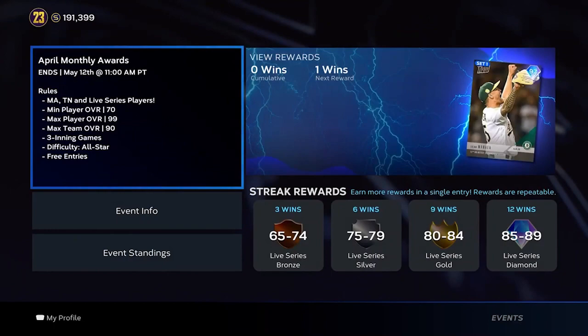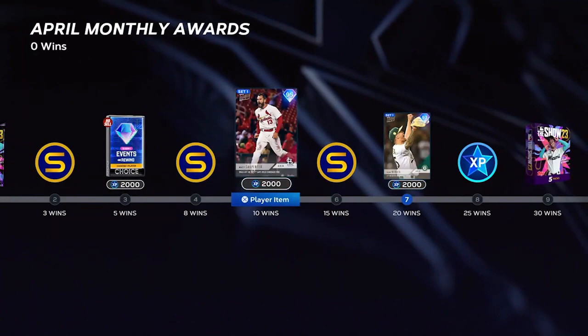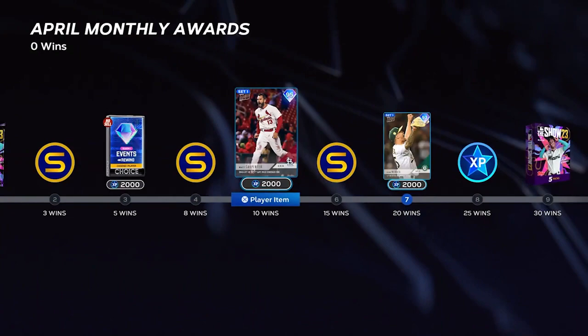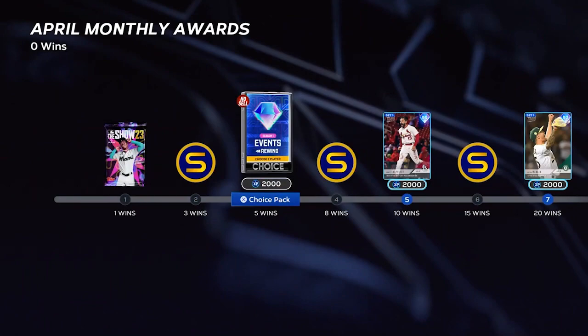The April Monthly Awards event earns you one program star per win. Looking at the event rules: it's three-inning games on All-Star difficulty with min and max overall restrictions. The rewards include a couple of free diamonds — both Set 1 cards — which help if you're grinding toward free content like Chipper Jones, Jazz Chisholm, or Trey Turner. You get a 95 overall Matt Carpenter and a 97 overall Tops Now Sean Minea, requiring 20 wins total.